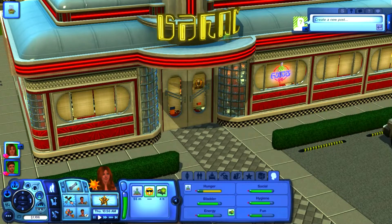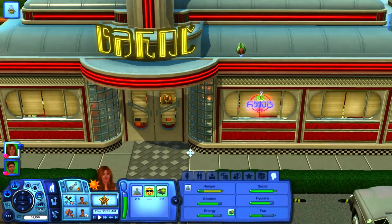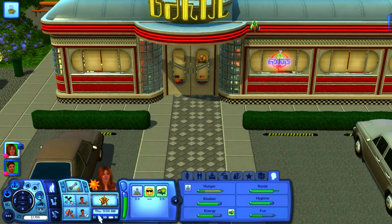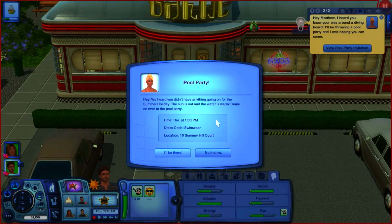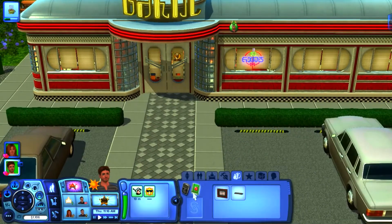If you guys know how to stop these little blurbs from popping up for the Story Progression, please let me know because it's really annoying. Then Nancy Landgraab calls Matthew about a pool party, but we won't be attending — we'll be at the bachelor party.